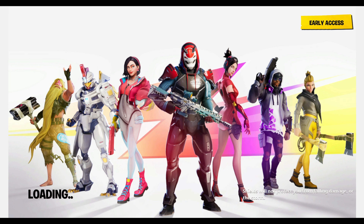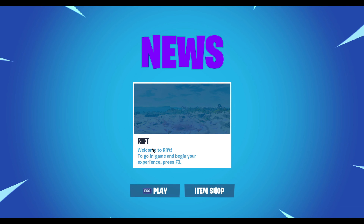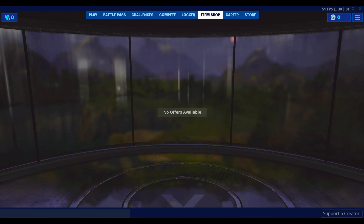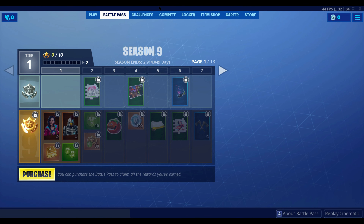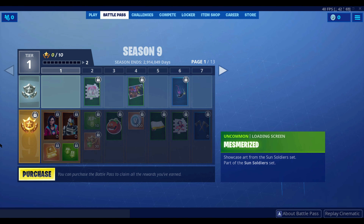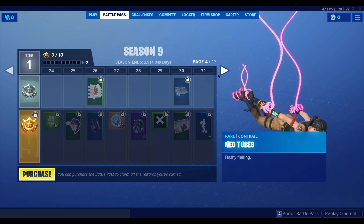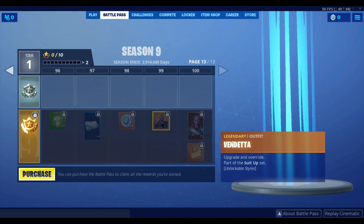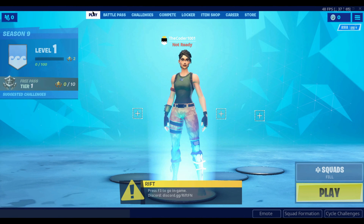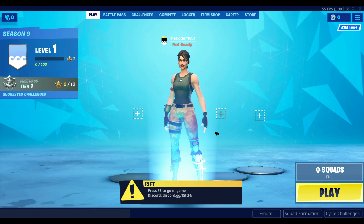Let's go into Battle Royale. It says welcome to Rift — to go in game, begin your experience. I'm just going to lower the volume a little bit. As you can see, this is Season 9. I can do the default dance — that's the only dance I have. In the battle pass there's level 100, it's the Vendetta skin. I thought it was the Omega skin — no, that's level one and you can level it up. Let's click F3 to get into the game.